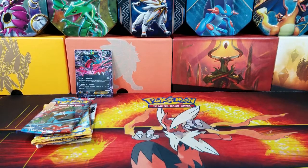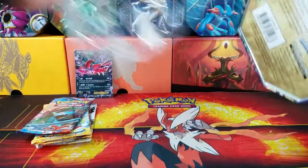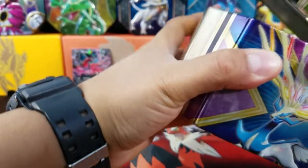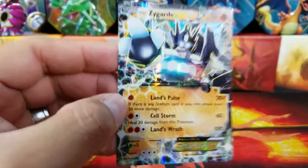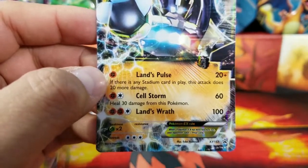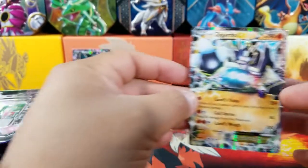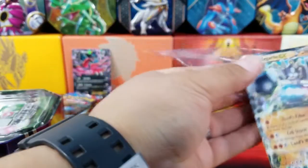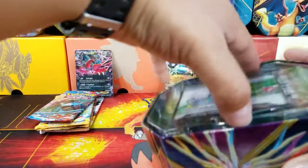Now we're going to open up the Zygarde tin and put it right there next to Evitol so we can do a bit of a battle. This is actually working out perfectly for me now because we do have the space for an actual battle. Let's pull Zygarde out here - again, in very good condition. 190 hit points with Lance Pulse, Cellstorm, and Lance Wrath. Something that is actually picking up on the TCGO - I had to face Zygarde with my Volcanion deck a couple of times. It's a pretty good Pokemon for sure.